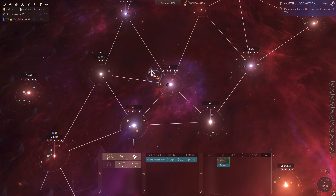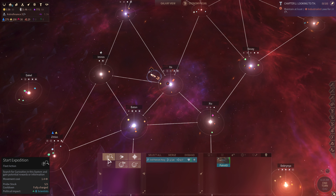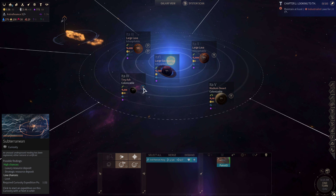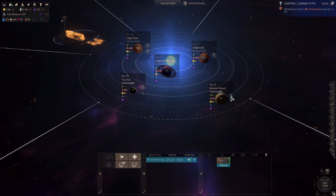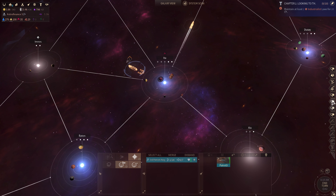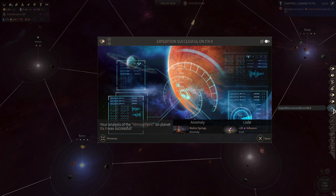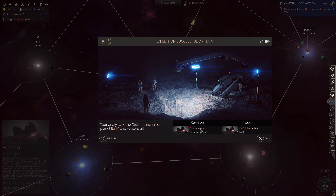Five probes at Eta — fully charged. There's a subterranean one, a lifeform two, a signal two, two atmospheric ones — we'll just do all five and hope we don't get attacked. Results: 75 dust, 25 influence, Molten Springs anomaly — that's a nice anomaly — and an adamantian deposit.